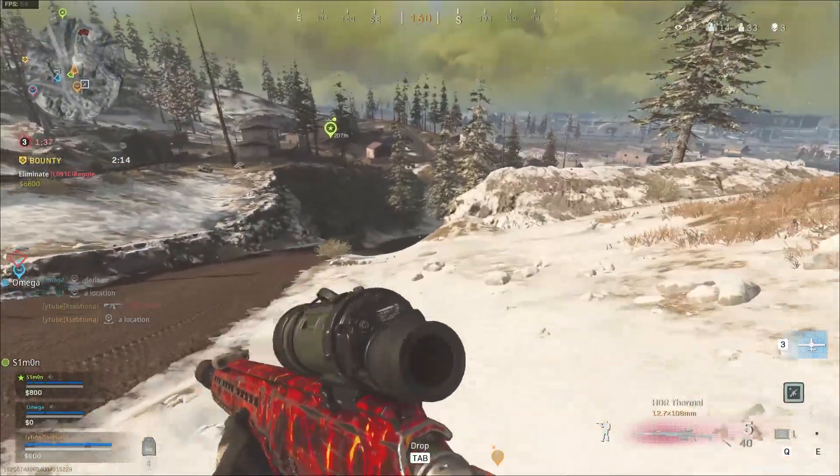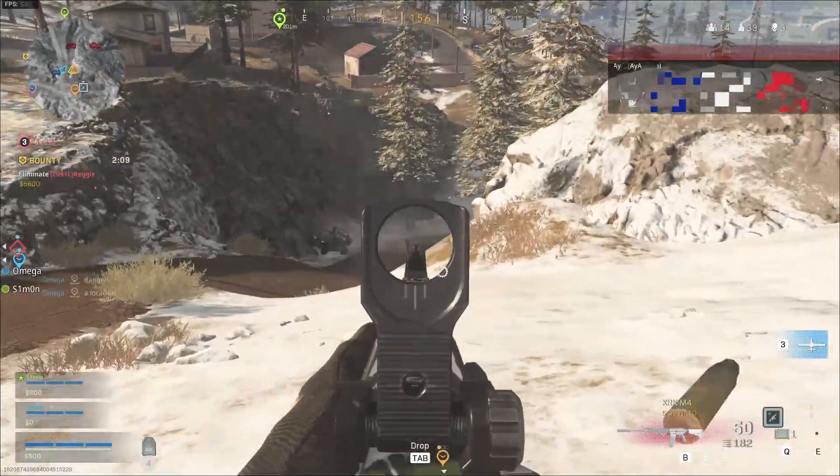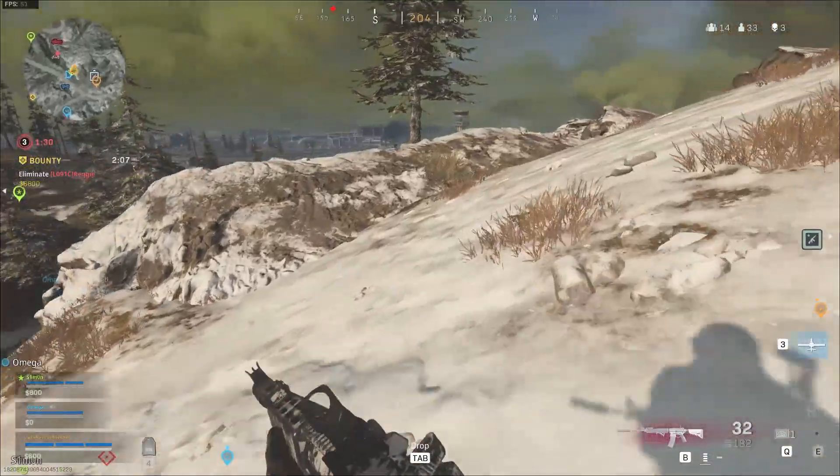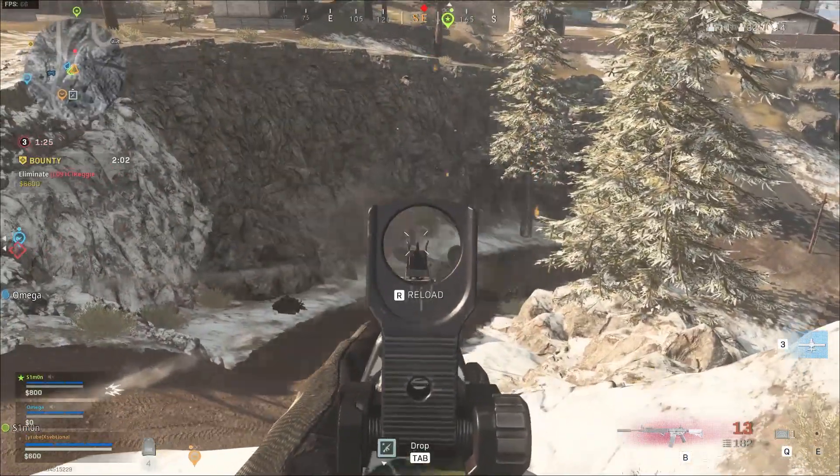The whole reason the M4A1 is considered better, even though it doesn't kill faster, is because of its very reliable recoil pattern. The recoil will go a little to the right and a little up — very easy to control compared to the AK-47.